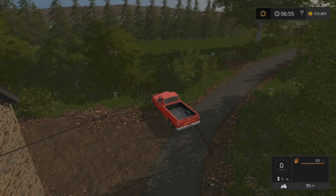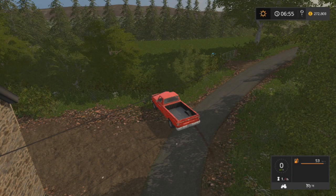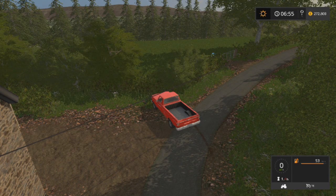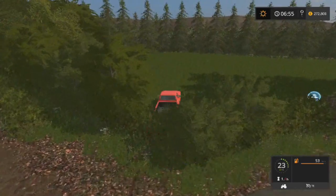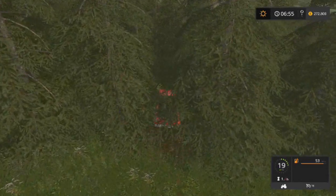Hey guys, we're on Farming Simulator 2017 and today I'm going to be showing you how you can get out of the map on Cobra Park Farm. This is a mod map on PC, Xbox One, and PS4. It's my favorite map, and today I'm going to show you how you can get out of it really and go quite a far distance.